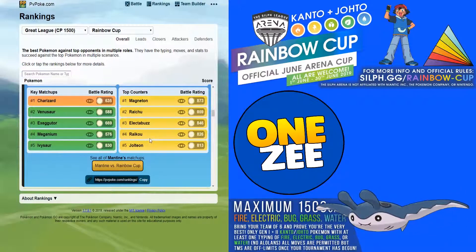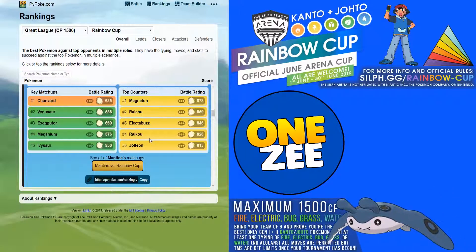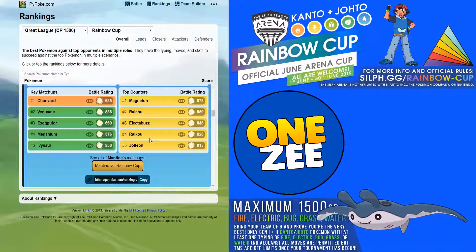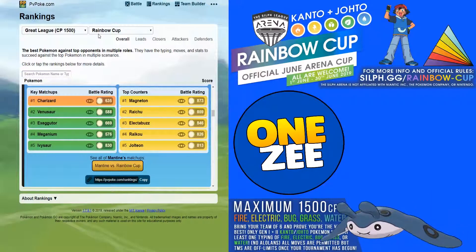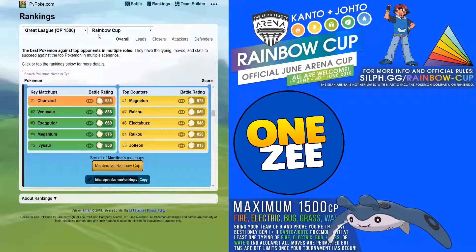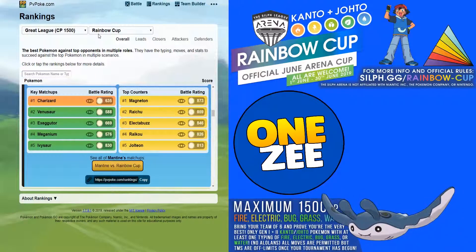Let's talk about some key matchups. People will mostly be bringing in Charizard with its legacy move Blast Burn, which does a lot of damage. Grass types will be really weak to Flying type — even though Grass can take Water damage, using Wing Attack will take Grass types down quickly. The top counters to Mantine are Raichu, Magneton, Electabuzz, Raikou, and Jolteon.